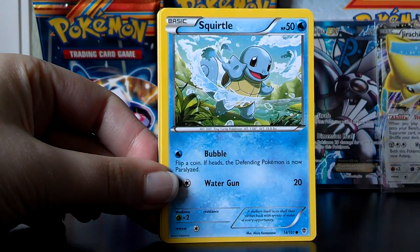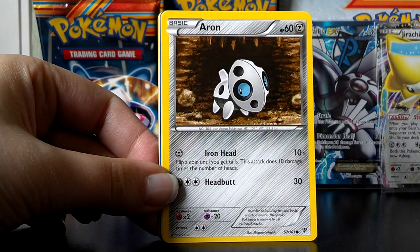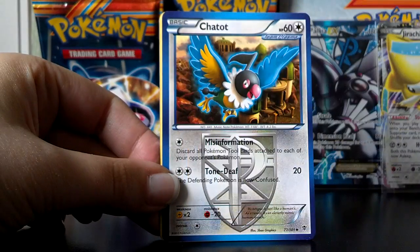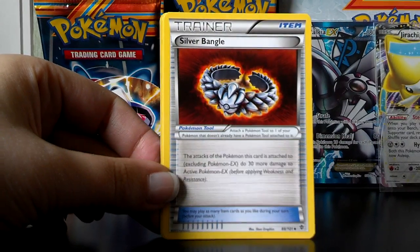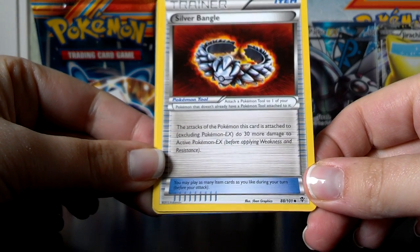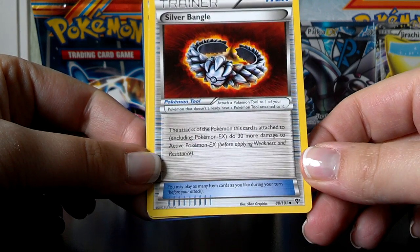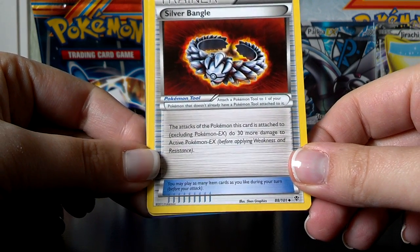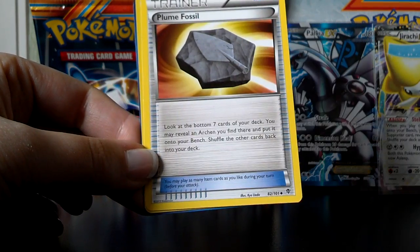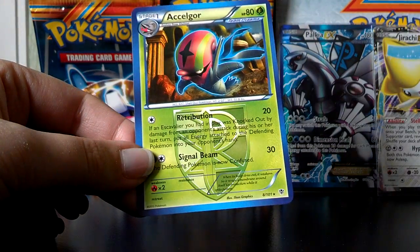Bagon, Squirtle, Teddiursa, Aron, Houndour, Chaton. Silver Bangle — also a new item card and a very nice one in my opinion. It basically allows your Pokemon that this is attached to do 30 more damage to the active Pokemon EX. So if you're using a basic, Stage 1, or Stage 2 Pokemon and you're attacking an EX, you do 30 more damage. Plume Fossil, a Reverse Shelgon, and an Escavalier.